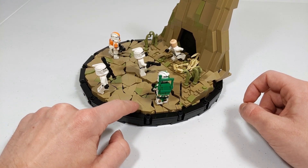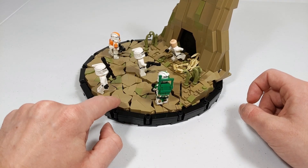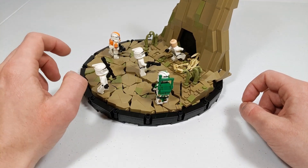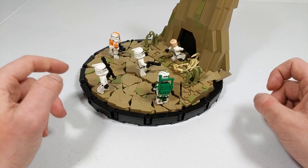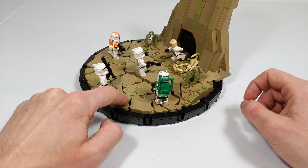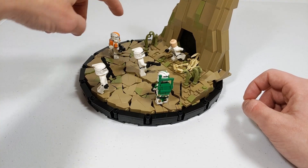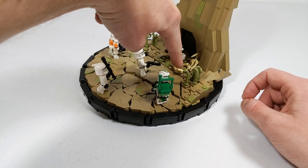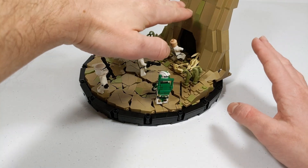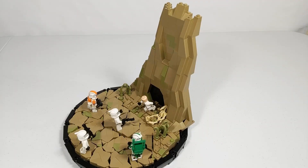On the inside of the black frame I've got these slope pieces put together into weird rock formations, placed on their side using the SNOT technique. I did this to capture that desert-like terrain — you know how when mud gets wet and then dries really fast, you get those cracks and crevices in the soil? That's basically what I was going for.